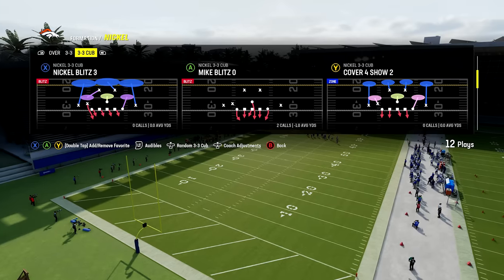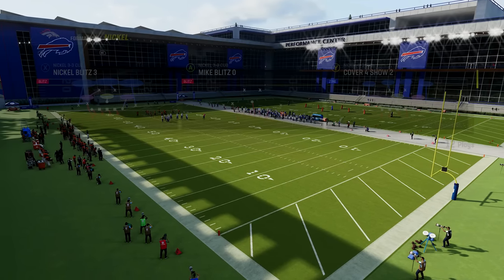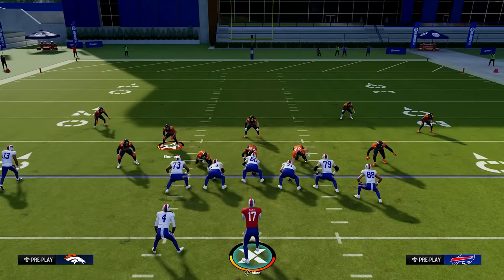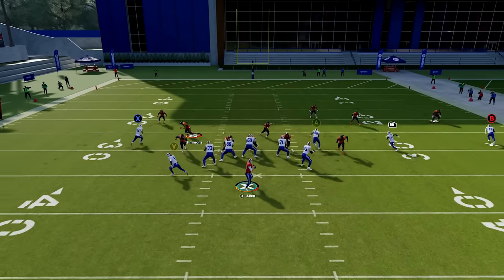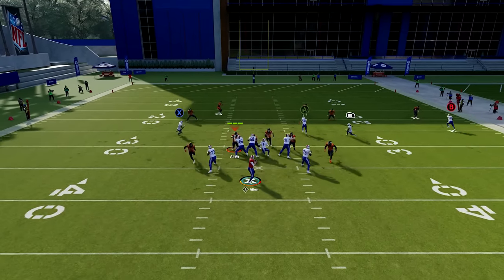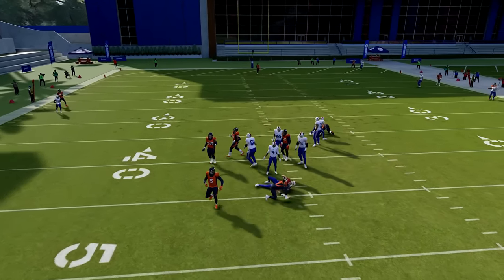Number eleven: the best blitz. The Mike Blitz 0 out of the nickel 3-3 cub is the easiest blitz to run because most people won't block their running back. You have six guys rushing versus five offensive linemen, meaning you'll have a guy getting instant pressure on the quarterback. Take the safety manned up on the running back and user him — cover him if he goes out to the flats. Even a blocked running back can't stop it because this formation gets very quick block sheds.